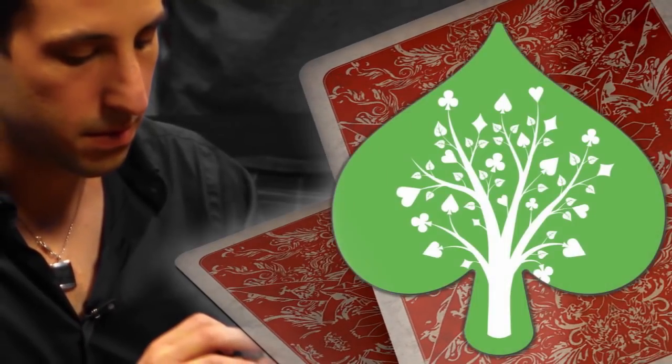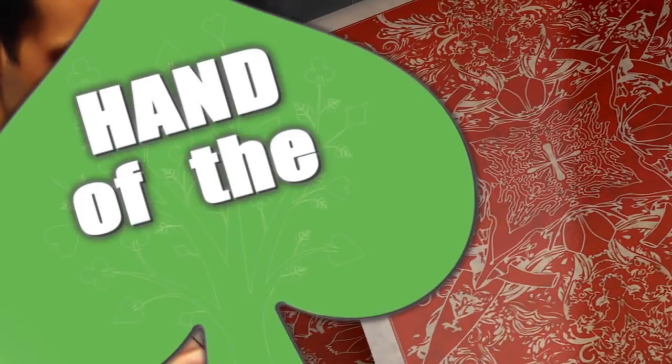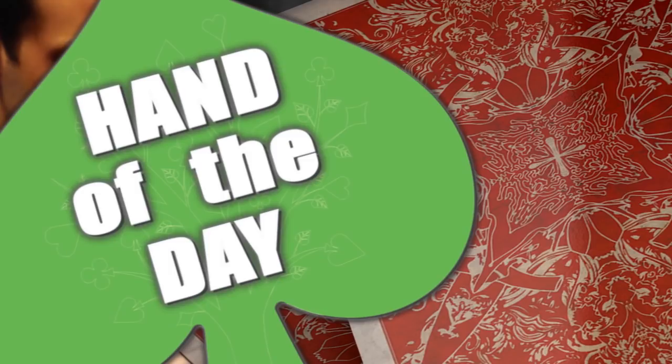Let's get into this hand — I'm excited. We've got an interesting hand here from Derek, who's playing a 1-2-4-8 No Limit Hold'em game — so four blinds. You might be in a spot like this, playing some live small stakes cash where there's often three blinds at least because there are straddles going on.